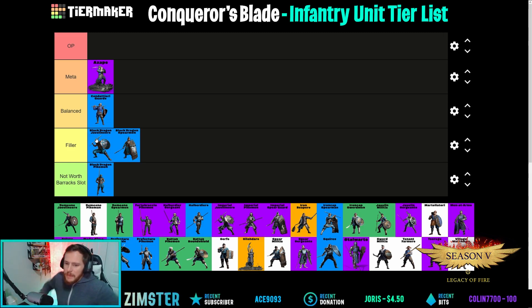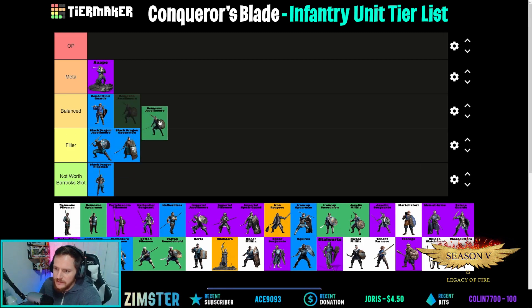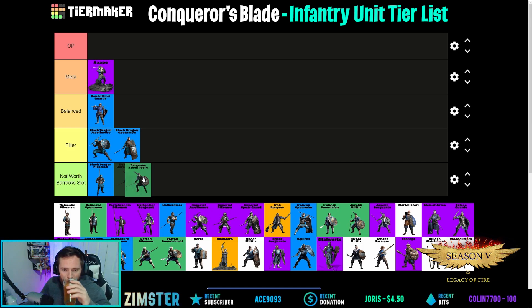Domain Javelineers — I've seen people use these but they aren't super effective. Their javelins don't block much, and they die rather quickly. I'm going with not worth barrack slot on them. They don't do much for me, and Javelin Militia are 100% better.